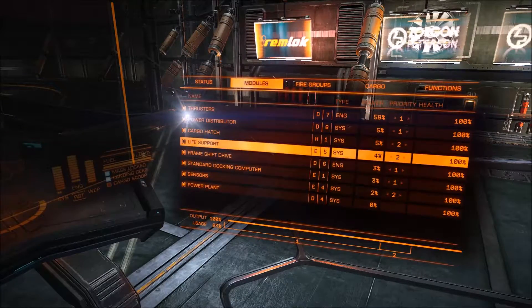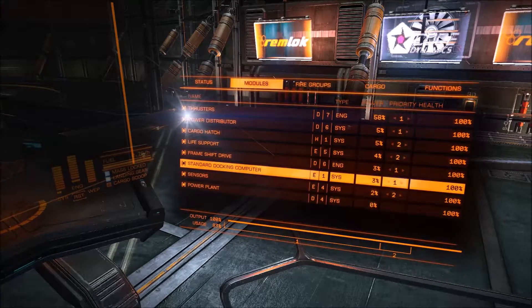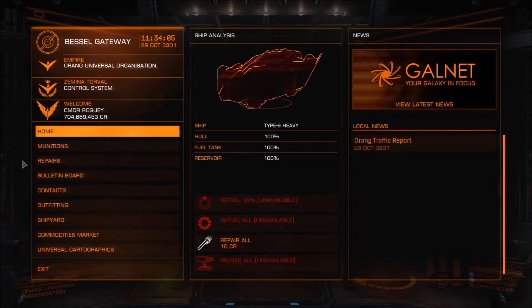The only other thing is to make sure it's powered. If you go into your modules, you should see 'Standard Docking Computer' and when it's powered, it's got a little box there. If it's not powered, it won't take over.